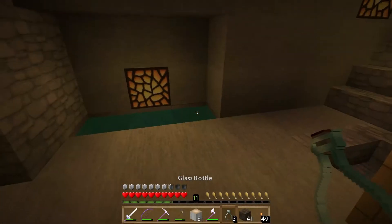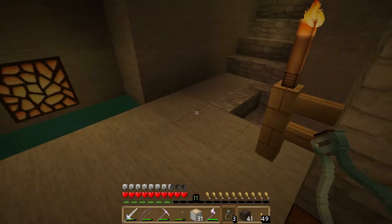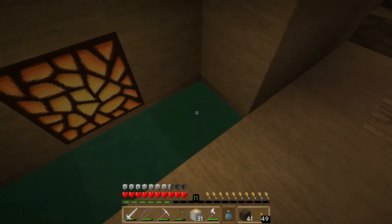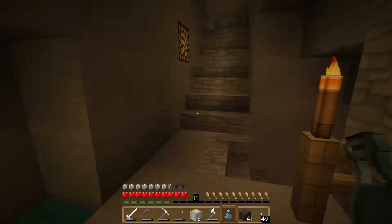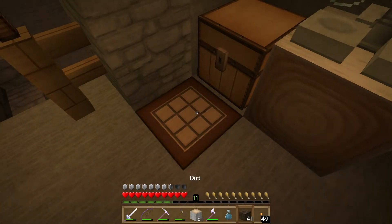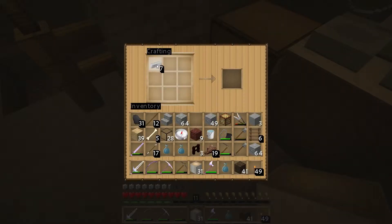So with these glass bottles, they're pretty useless empty. We need to fill them with water, which you can do by just going over to the stream here and right-clicking. But I want to fancify this area a little bit. So what I'm going to do is right-click on our stand here, and we're going to make a cauldron.